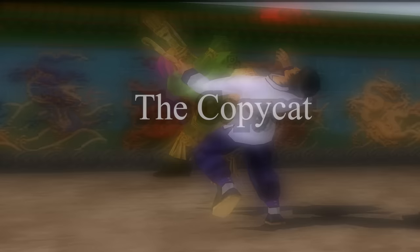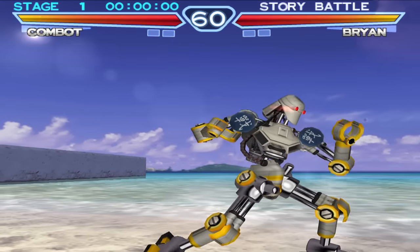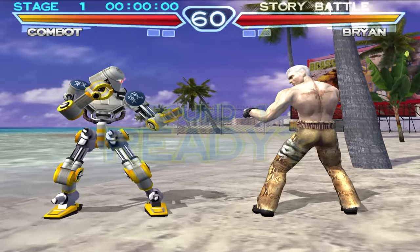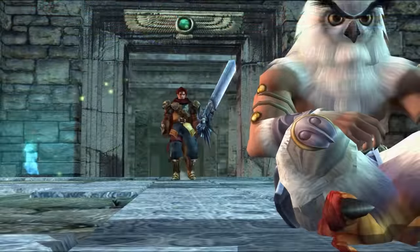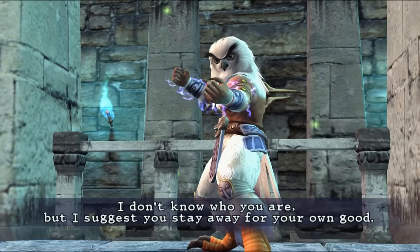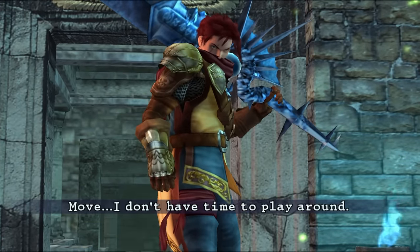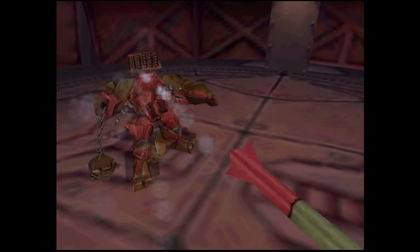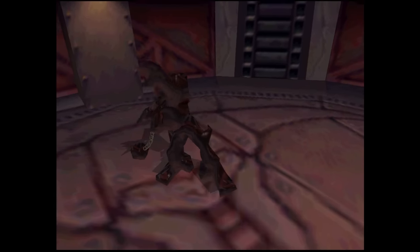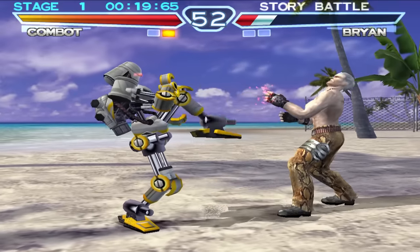The last and my personal favorite category is the copycat. This is the one most people think of when they think of the mimic character. The copycat character has absolutely no unique moves of their own — instead copying the entire move list of another character. Which character they copy is usually dependent on the game: sometimes a random character, sometimes their opponent, and sometimes the previous opponent they just defeated. Depending on the game, the copycat may switch movesets between rounds, between matches, or at will. Examples include Combot from Tekken 4.